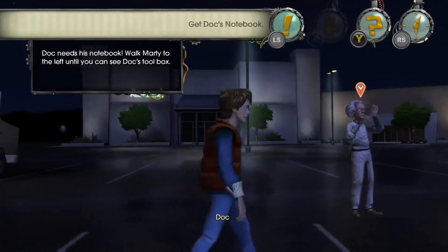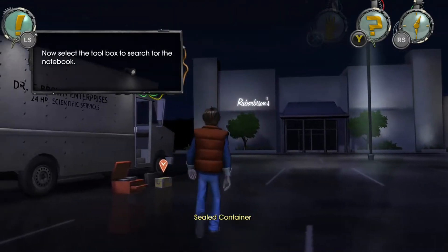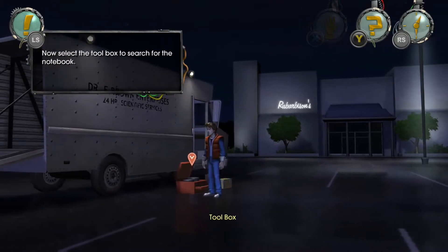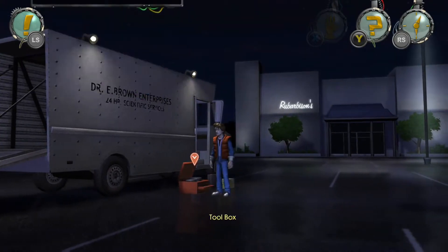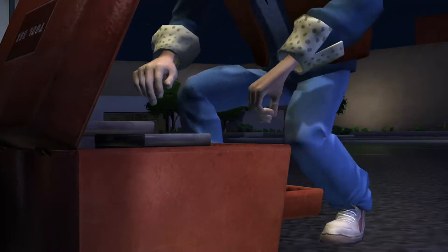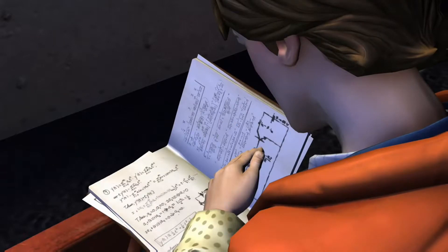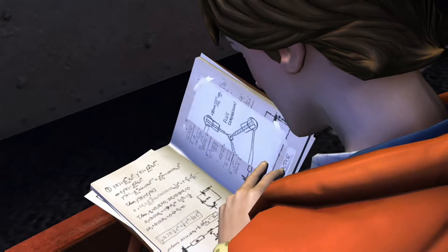Okay, let's go get the toolbox — where's the toolbox? Oh, it's right here. Wait, how do I select stuff? How do I... okay, wait, there we go. Got it. My game froze again — okay, it's working.